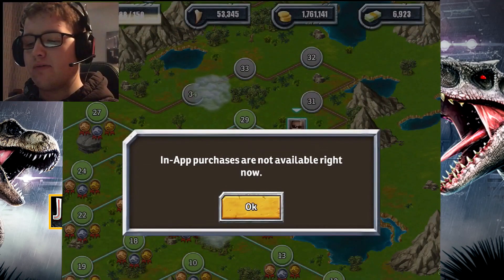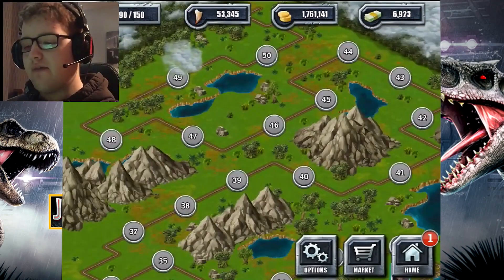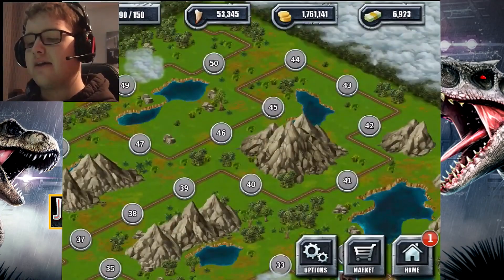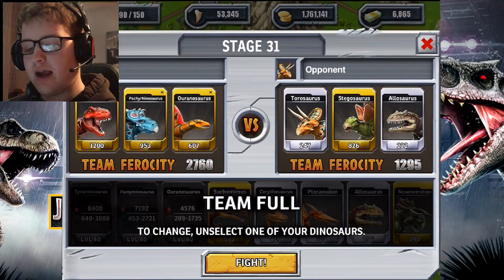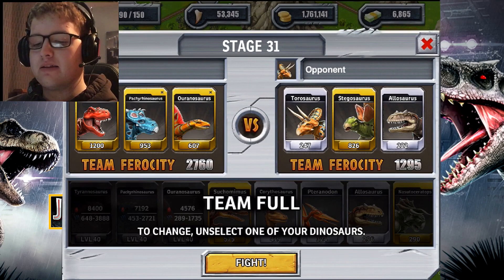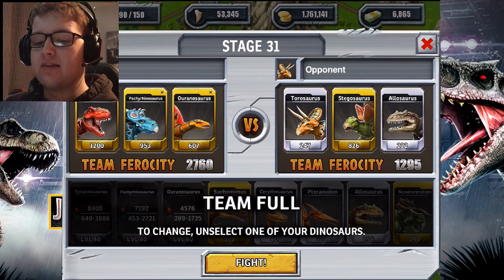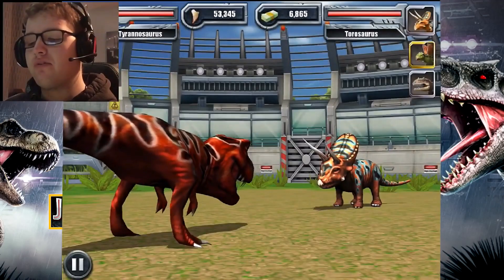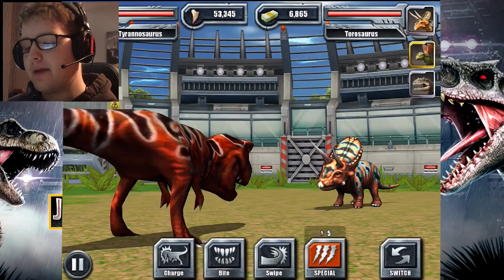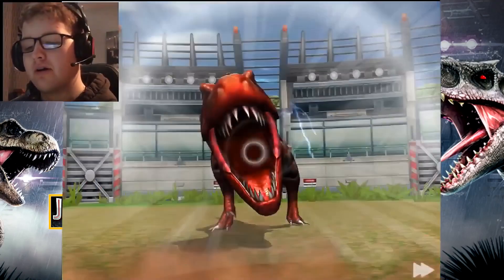Somehow the game lagged when I was trying to fight the opponents. We're miles away from the end. What's really annoying is every time I pressed to pick my dinosaurs, they just didn't pop up in the team list. I think the further you get in the campaign, the smarter the enemies get and they learn to block your moves.